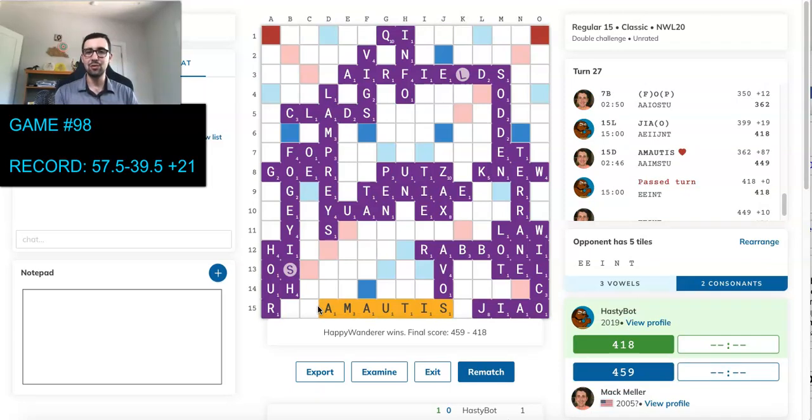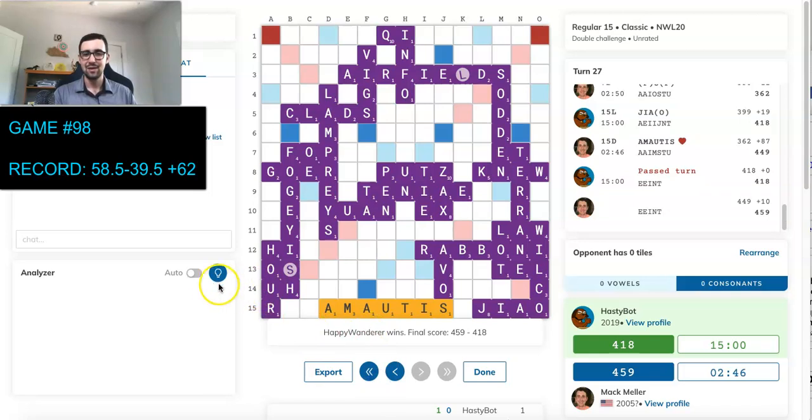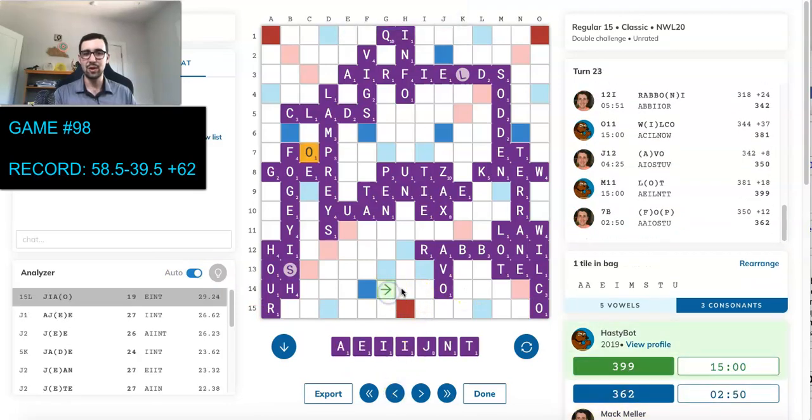That right there is an absolute stolen game. That would never work, ever, against a human who knows what they're doing. Against a human you just block there — you don't play ZHAO to that O, you just block. You should just play ZHAO here, even. The only way you lose — literally, look at this pool — is if the E is in the bag and your opponent has a MOUTIS. There are no other 7s. There's nowhere else to bingo. Just do anything — literally anything that blocks a MOUTIS and you win the game, because I'm not going to be able to score enough. Just play J-O for 9 and you win because you're up 46, you have decent enough tiles, and I'm never scoring enough. Just play JO — play ZHAO even better, even play JETAN — and you should be able to win. Just do something here.